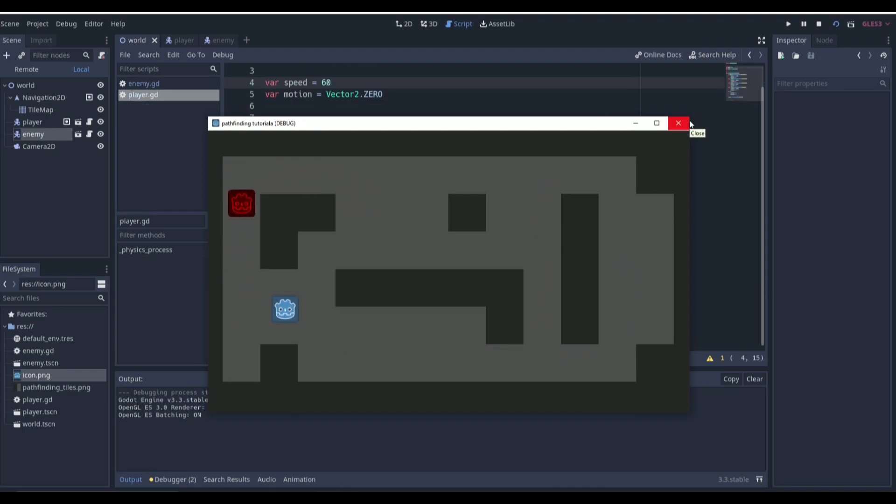After making some small adjustments to the size and speed of the characters, the enemy follows the player wherever he goes — it doesn't matter. It always picks the best, fastest path possible to get to the player. Thanks so much for watching. I really hope this video helped. If it did, please hit the subscribe button and drop a like so it can reach more aspiring game developers learning Godot. Pathfinding is a pretty important topic for almost any game.